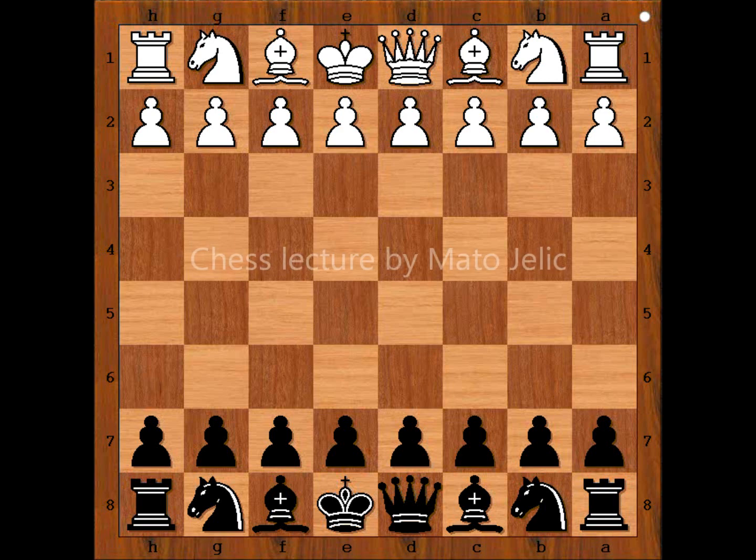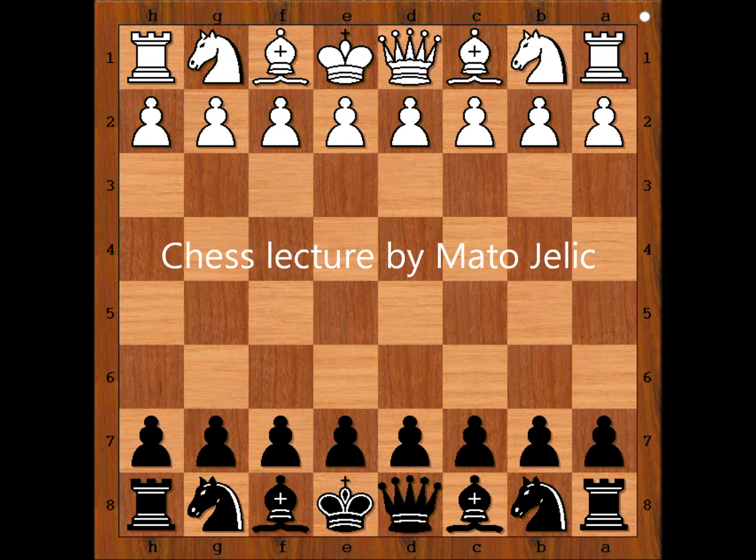Hi, this is Mato. In this video, we'll show you the game between Maria Granados and Amalia Murillo. This is the game from Chess Olympiad women's action that was played in Tromsø in 2014. Maria Granados, player with white pieces, is from Nicaragua, and Amalia Murillo is from Spain.